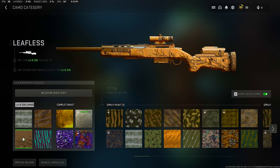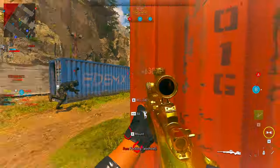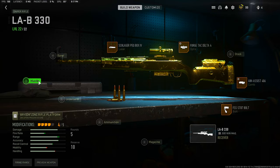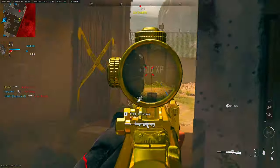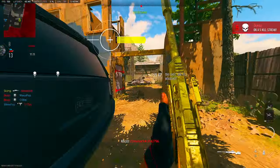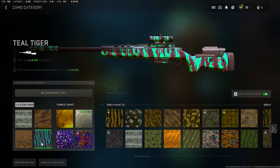For Leafless — 25 one-shot kills — with the attachment setup provided, you'll get this done in 1-2 matches. Stick to the points, play Shiphouse 24/7, aim for chest-up for a higher chance of one-shots. For Teal Tiger — 50 kills using a suppressor — take off the stock and equip the FTAC Dreadnought muzzle. Run around objective modes or Shiphouse 24/7, aim chest-up for more one-shots. This one just takes a little time but there's no real challenge to it.